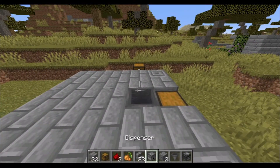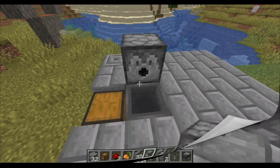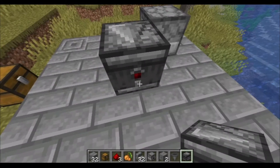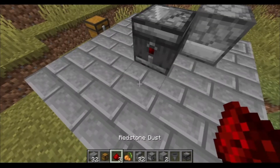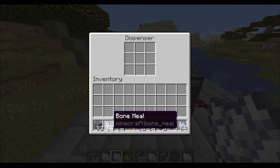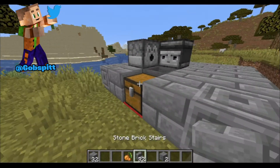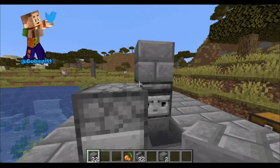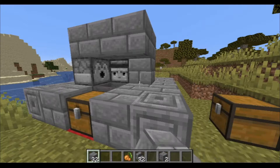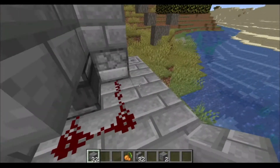Now on one side — doesn't really matter which — we will place down our dispenser facing over the hopper. Then put an observer at the back facing towards the hopper, so the redstone dot is facing towards the back. With our three pieces of dust, we'll come out the back of the observer, around the corner, and back into the dispenser. Fill the dispenser up with bone meal, then place a block on top of each of these and fill in the remainder of the area.